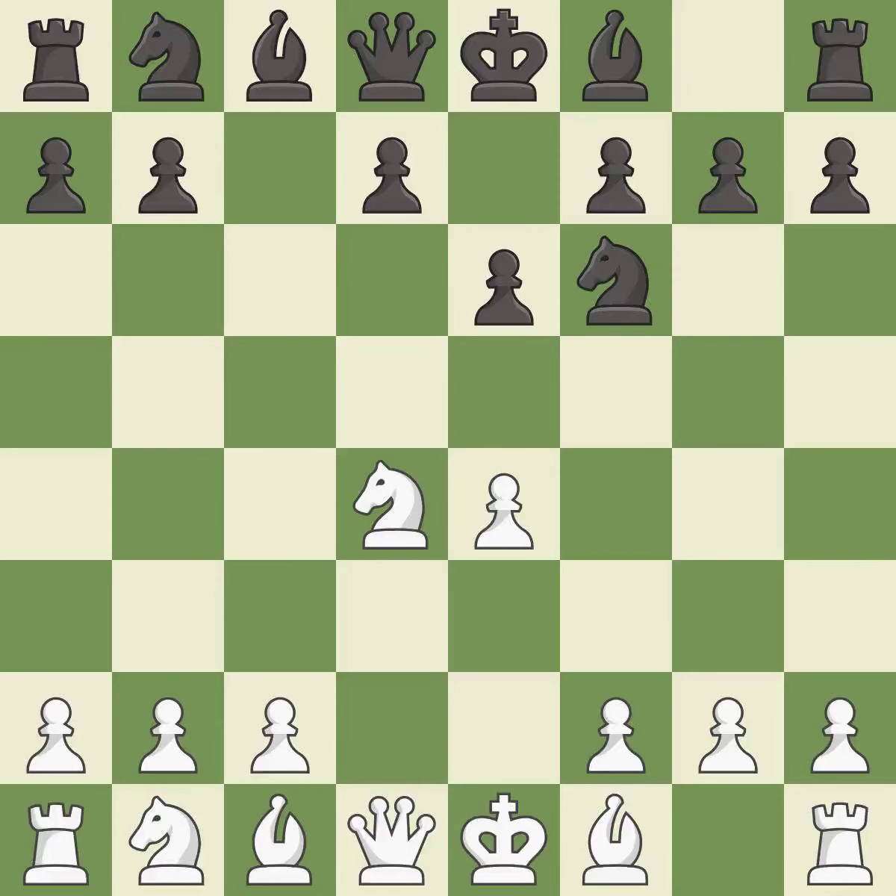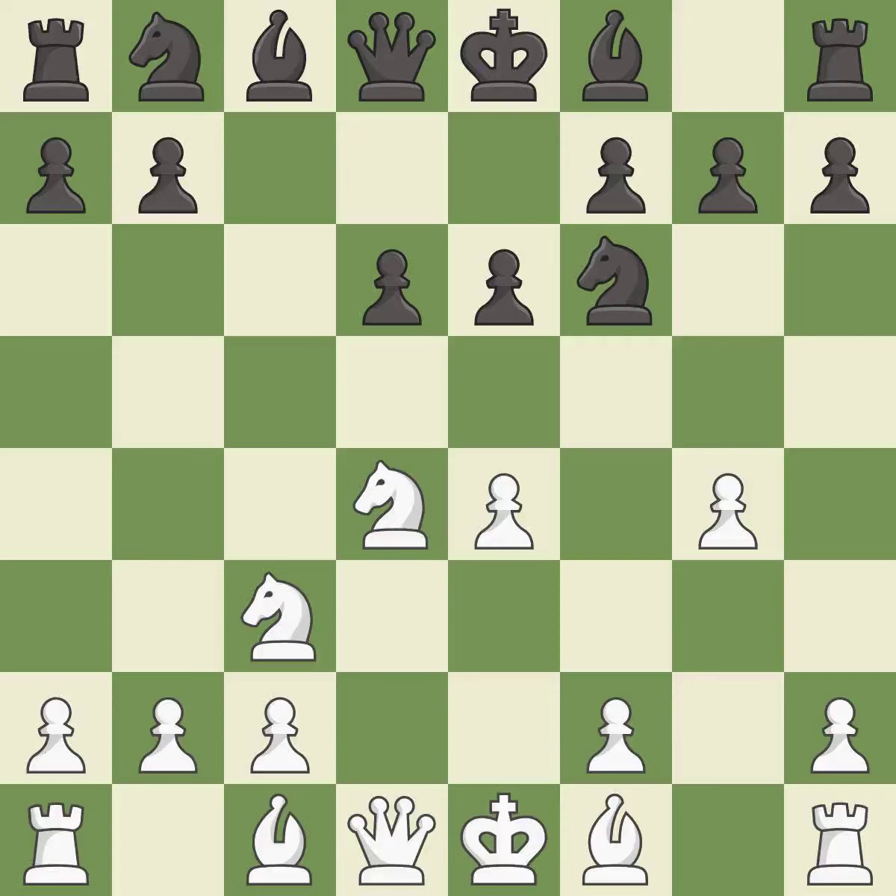Nf6 develops the knight and attacks the undefended e4-pawn. Nc3 protects the e4-pawn and puts pressure on the d5-square. D6 prevents an e5-pawn push and allows the light-squared bishop to develop. G4 takes space on the kingside and allows white to fianchetto the light-squared bishop on g2. H6 takes control of the g5-square and helps black prevent a quick g4-g5 from white.